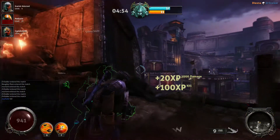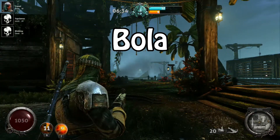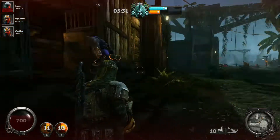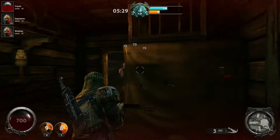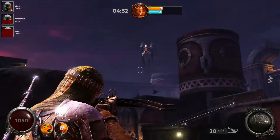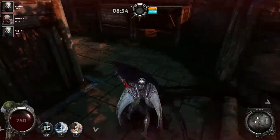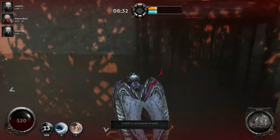Be careful. His first ability is called Bola. He throws a snare in front of him, which if it hits a vampire will prevent them from using their arms, disabling any attacks and wall climbing for a couple of seconds. Work with your group to take down a vampire hit by Bola before they can escape.